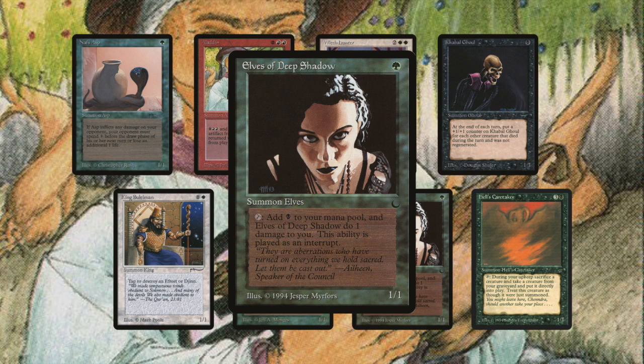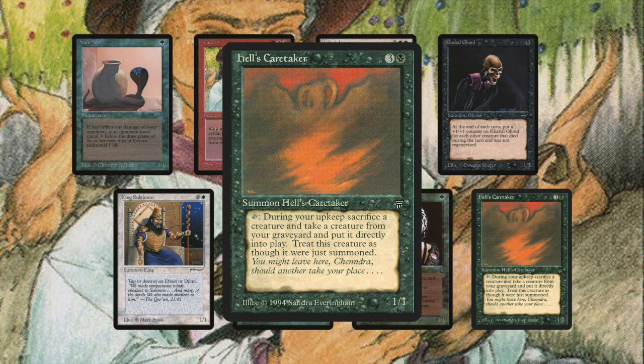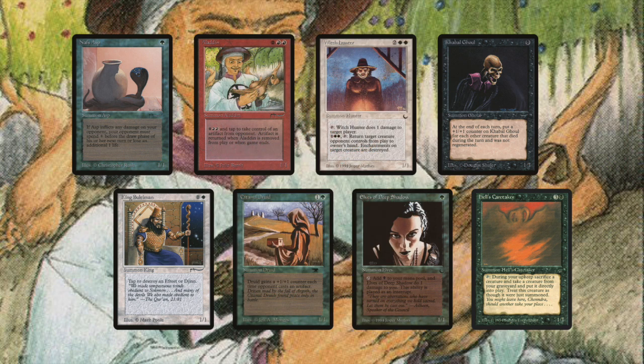The card right next to it is Hell's Caretaker — 1 black and 3, a Summon Hell's Caretaker from Legends. It reads: tap during your upkeep, sacrifice a creature and take a creature from your graveyard and put it directly into play; treat this creature as though it were just summoned. When I read cards like this I think about reanimator decks — putting Lord of the Pits in your graveyard and making crazy trades. It's a really beautiful card that makes me want to brew. Let me know if you have a Hell's Caretaker deck because I have a few and I would love to build one. So those are my honorable mentions — now let's continue to the top 10.